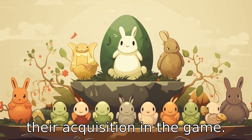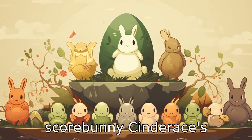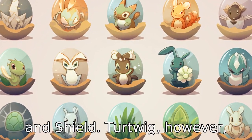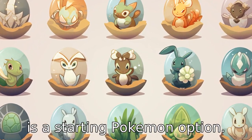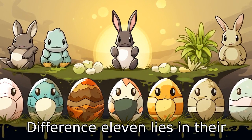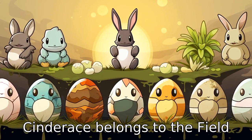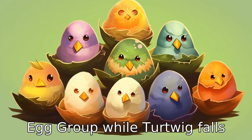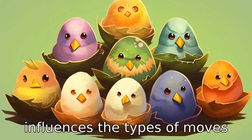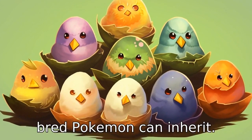Difference ten is related to their acquisition in the game. Players can start with Scorbunny, Cinderace's pre-evolution, in Pokémon Sword and Shield. Turtwig, however, is a starting Pokémon option in Pokémon Diamond and Pearl. Difference eleven lies in their respective egg groups: Cinderace belongs to the field egg group, while Turtwig falls into the monster and grass egg groups. This classification influences the types of moves bred Pokémon can inherit.